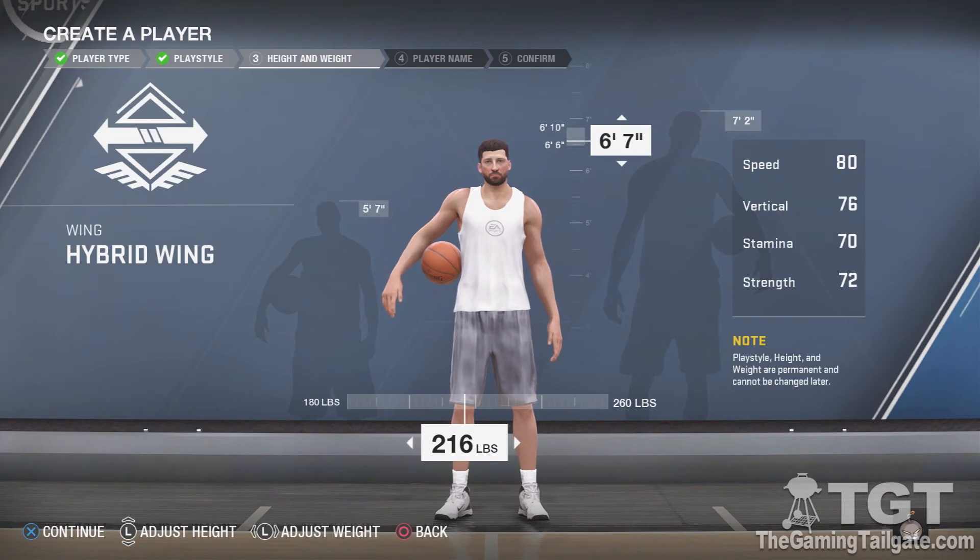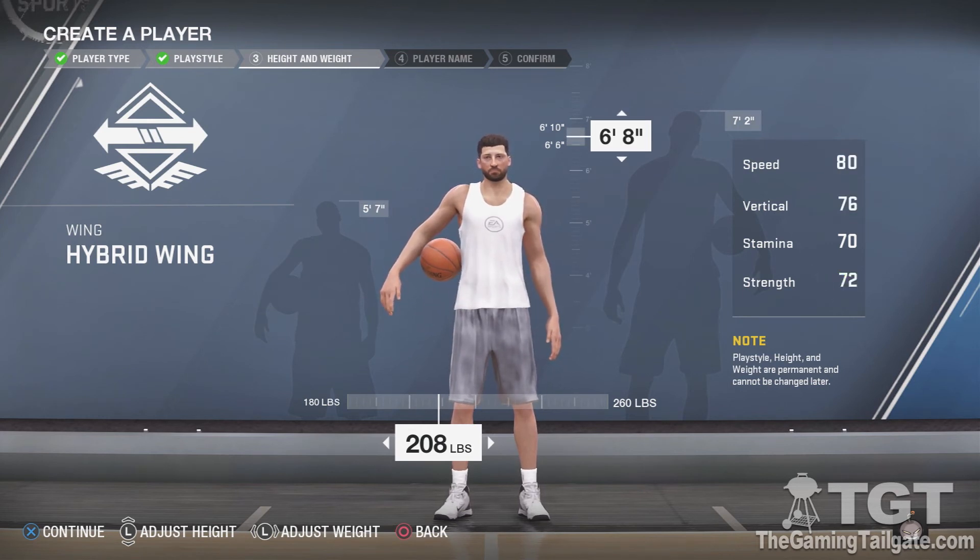As you can see, the height and weight will affect your ratings, so you can tweak it to give yourself an extra boost — or realizing it's going to detract in certain areas. Being that I want my player to be good at rebounding, I probably don't want to hurt his vertical at all. We'll drop the weight down to 208, giving a slight boost to speed and vertical. Height, we'll bump that up to 6'8" — that regains everything basically back to normal, and hopefully that extra inch will help with rebounding.